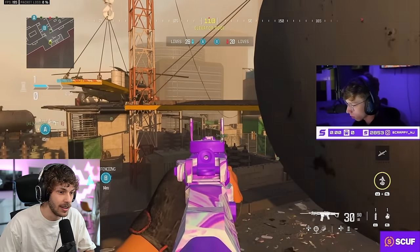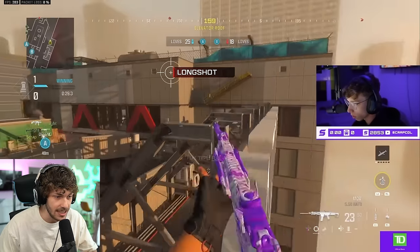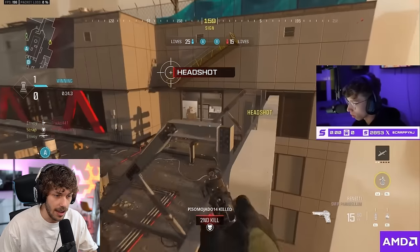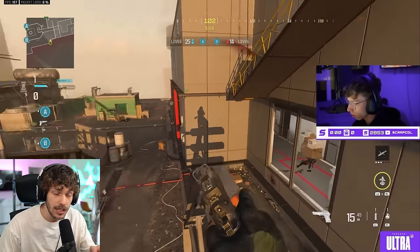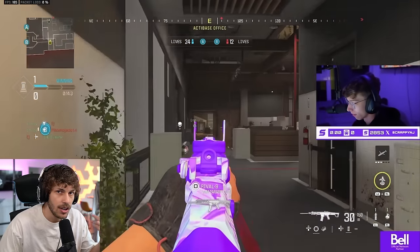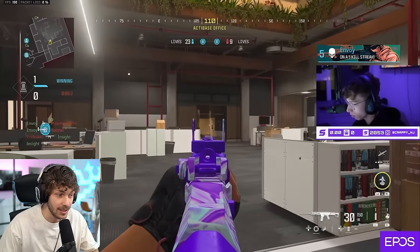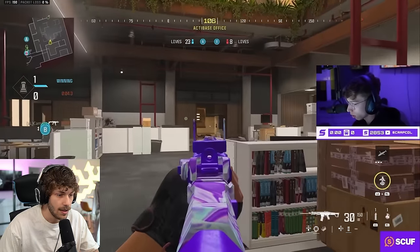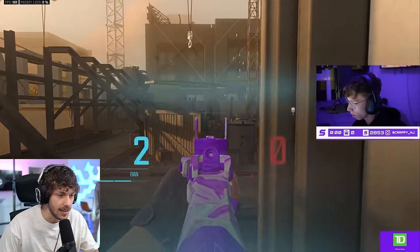I've played against Scrap before — he just stayed on the propane the entire game and completely beamed me across the map. Copy that route: if you get up on top, the enemies can't kill you and you'll get a ton of kills. This is a complete breakdown — you want to push up and get them into the spawns. Watch underground: if they don't see anyone, they'll spawn there, then they still get picked off.